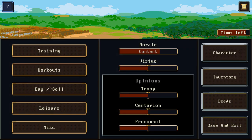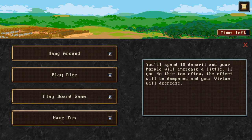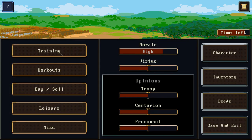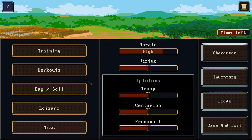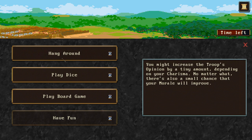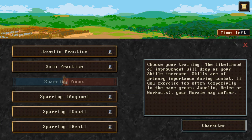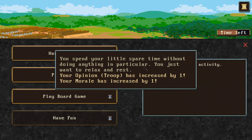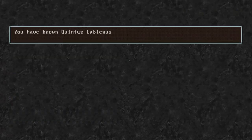Someone advised me to never do the same thing more than twice in a row, so we'll do back-to-back swordsplay then switch to leisure. I spent my 10 denarii and my morale increased by 5, making my morale high. We'll keep doing a 2-1-2-1-2-1 pattern. Opinion of troops increased by 1, morale increased by 1. Our morale is now high, so we could actually overtrain if we wanted to.